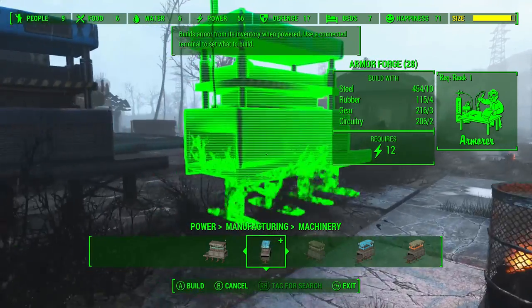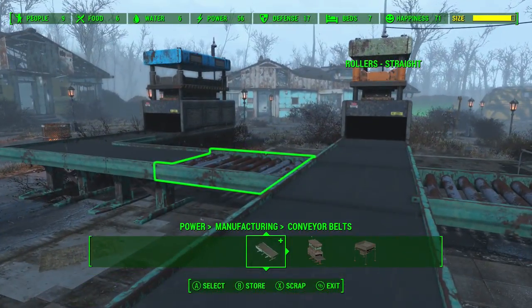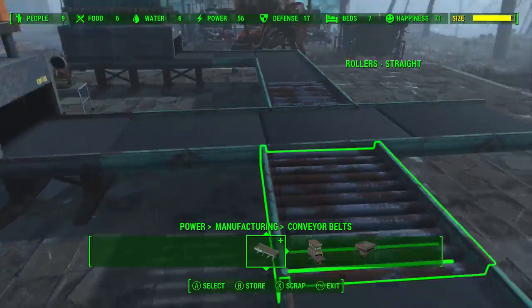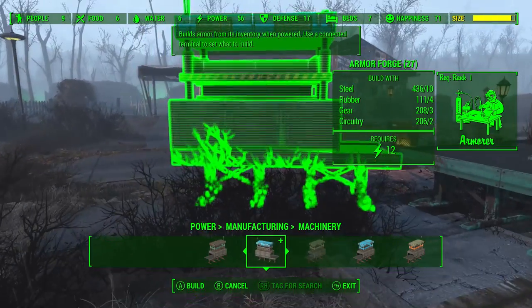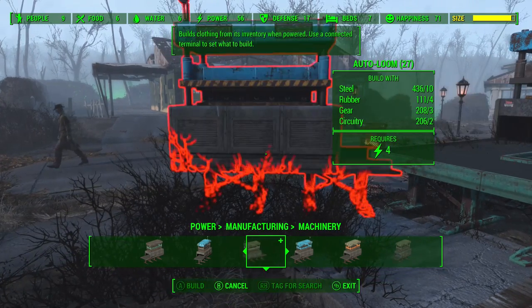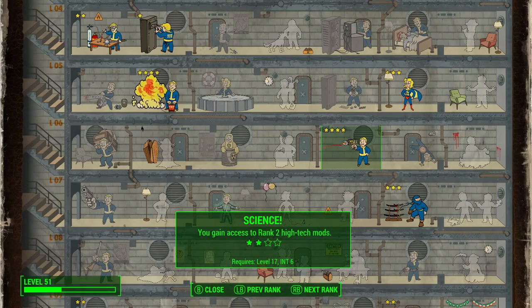Let's build an armour forge as well and see what it produces. Armour forge is available at Armourer 1, meaning you can get this at level 2. Weapon forge requires Gun Nut 1 — also level 2. Energy weapon forge requires Science 2, so that's a little bit later, locked to level 17. Once you get to level 17, being able to produce your own Gatling laser with the resources for it is not so bad. Heavy weapon forge is tied to Gun Nut 3, so that's a little bit later on in the game.